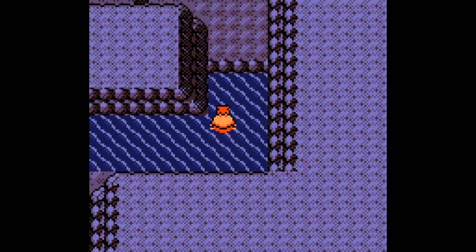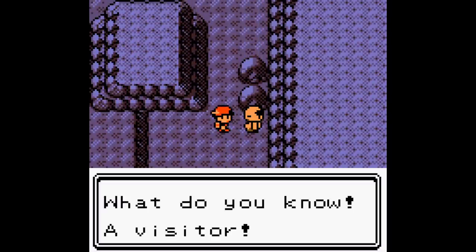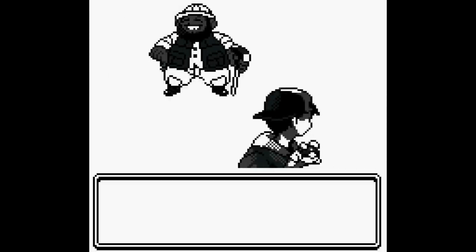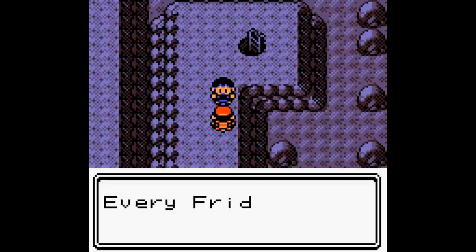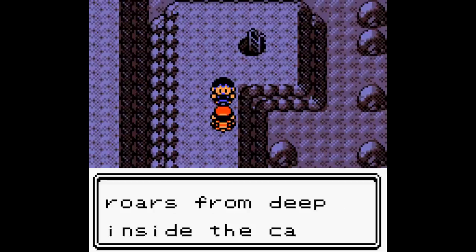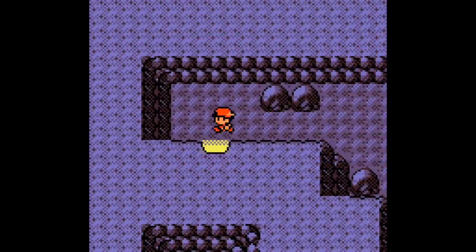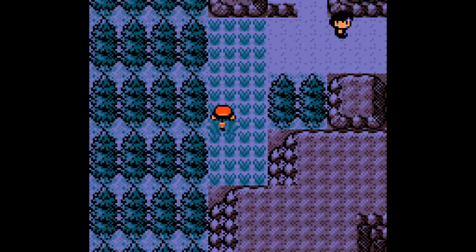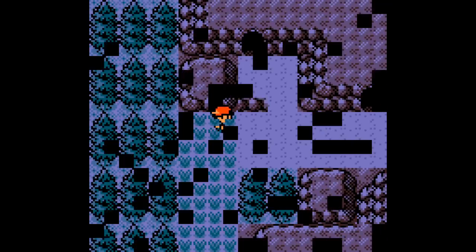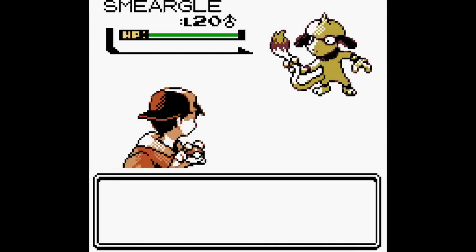While Union Cave is required to get from point A to point B, there's a surprising amount of extra content within it that many players end up bypassing. If you use the Surf HM, you can access parts of this cave that have a few stronger trainers, but most interestingly, you can catch Lapras on Fridays. There's actually a trainer in the upper floors of the cave that hints at this, which is pretty cool. Also, through Union Cave you can access the Ruins of Alph, and when exiting through Union Cave and getting there, you have access to a patch of grass which allows you to catch Pokemon that can't be found anywhere else in the game.